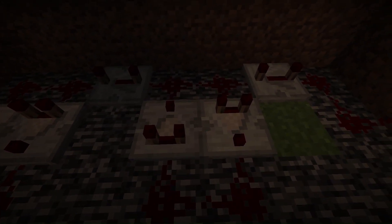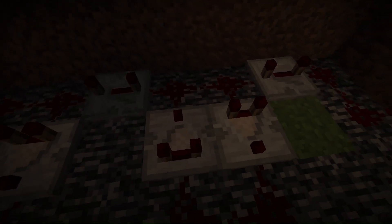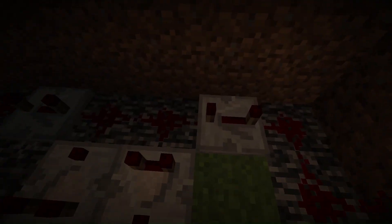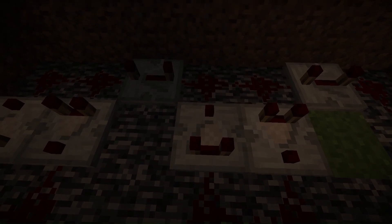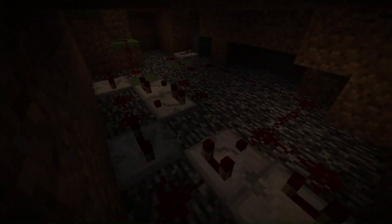These are redstone comparators which display the same power level that it has behind — so it loses one signal strength each time it goes through. Basically, it starts powering, it replenishes, then it stops replenishing, but then it replenishes through here, and then it stops replenishing.